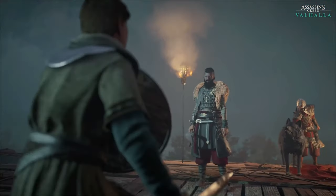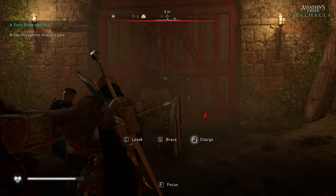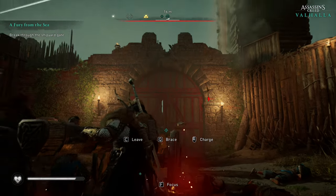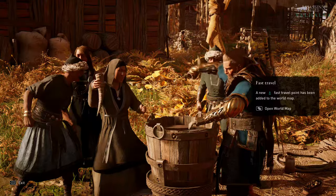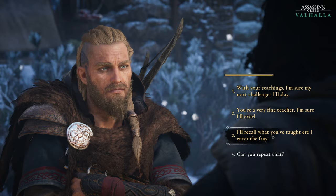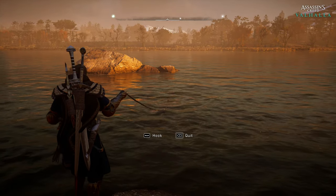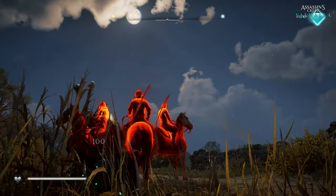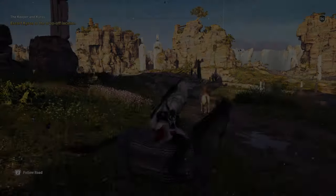In Valhalla, all missions are completed with one goal in mind: securing the Raven Clan's position in England by getting allies across the land. This leads to things like eliminating a Saxon king, finding traitors among your allies, and helping with castle raids. Valhalla also has way more activities like drinking battles, flyting (a words battle), target shooting, and fishing, plus special mystery missions with a completely different approach from the side quests we're used to.